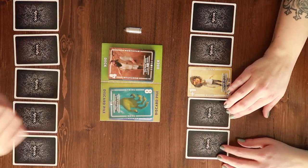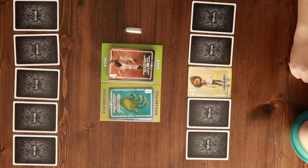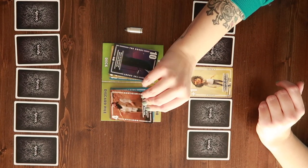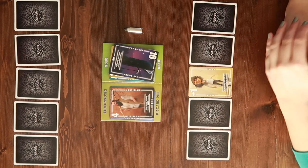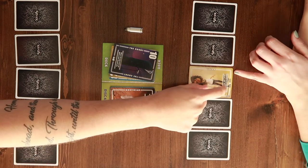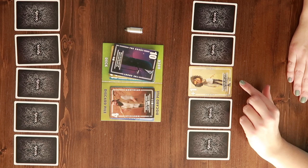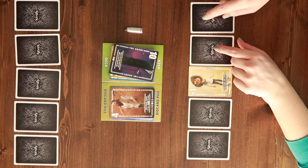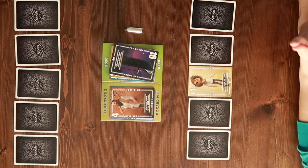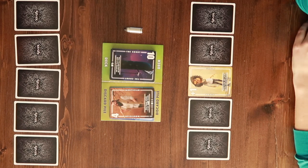Jamie now does not know which cards are which - jokes on her because she forgot what they were anyway. Jamie's card that's face up is the lycan number one: when face up, she can add one to the value of a card when discarded. So if she knows a card is a three and another is a four, she can discard the three as if it were a four - as a matching pair. This is one of the interesting cards; sometimes it's great, a lot of the time it's not.